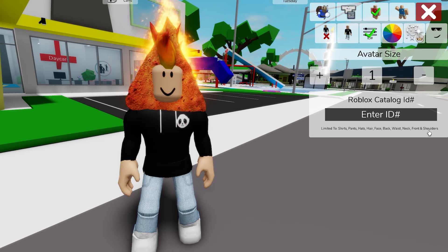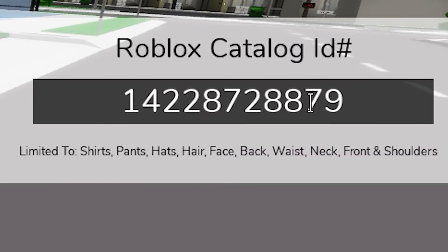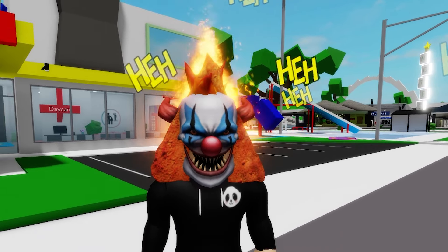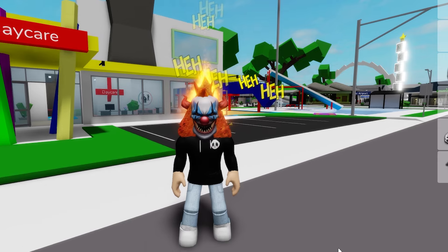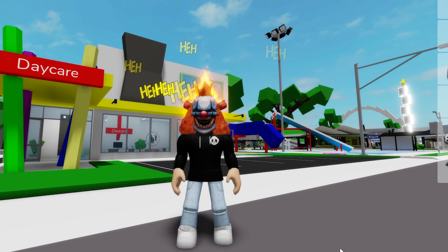We can still try to be more dramatic and use ID code 14228728879 to place this exclusive Evil Clown Mask with lots of effects perfect to scare friends or foes. It also could be obtained from Prime Gaming in 2023.